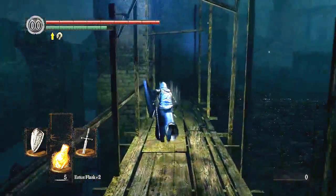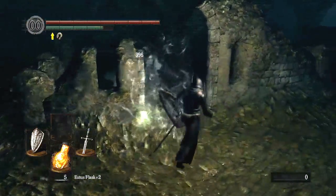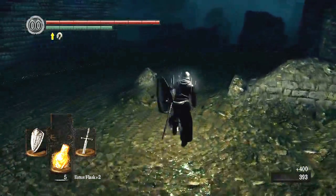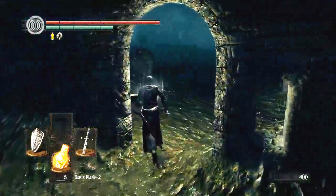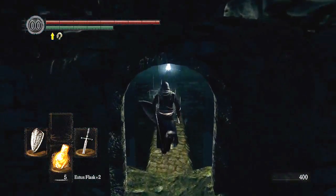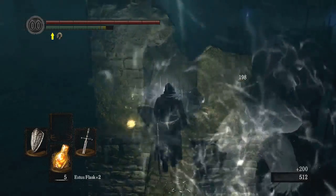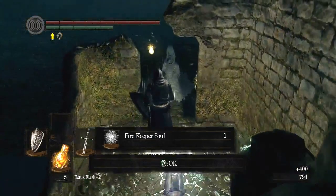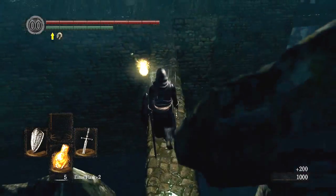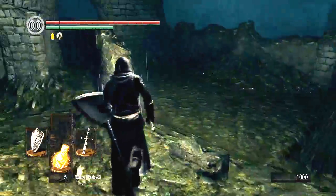Alright. So with the water drained, this upper area looks a little different — mainly because there's no water here anymore. So we can see basically the paths that we can take here. Like right here, there's a path. Some ghosts. There we go. That's the firekeeper soul. Oh, another ghost. Pick that up. Yes. And this. Yes. Alright. Now, ember. Where is the ember?